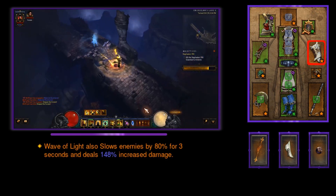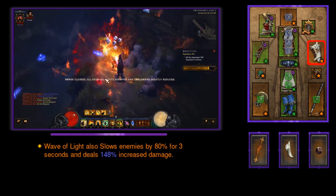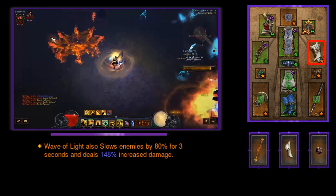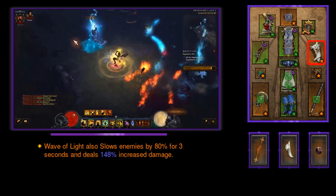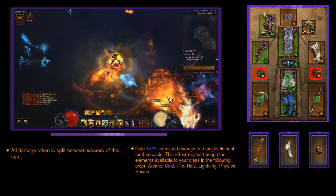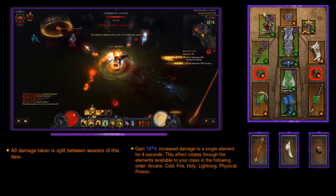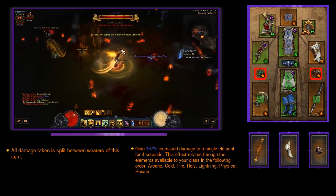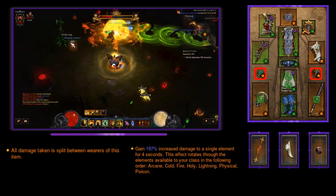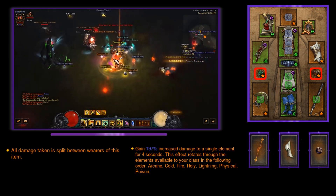We're going to be running Pinto's Pride for our bracers, which increases the damage of Wave of Light by up to 150% and slows enemies by 80% for three seconds. In your ring slots, if you need defense, drop a Unity on yourself and your follower — make sure your follower has the immortality relic equipped. This splits damage between you and your follower for an effective 50% damage reduction. Then you can run Convention of Elements, which rotates through all elements and gives up to 200% increased damage when you land on the fire element.